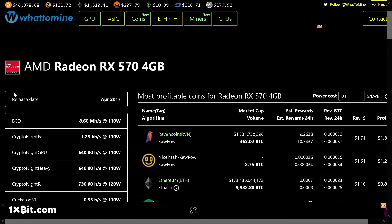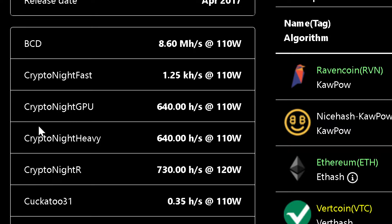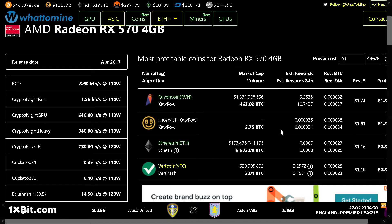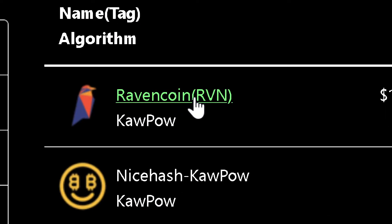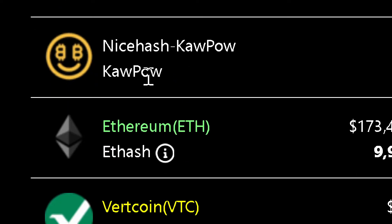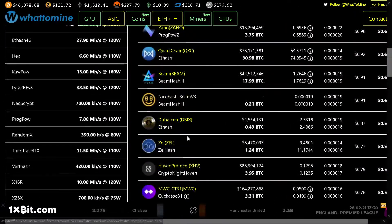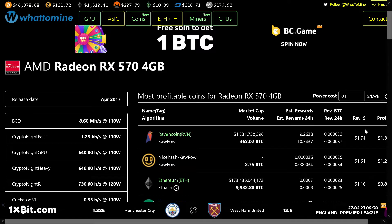Here you see all the details of your card — the amount of megahash in each of the algorithms — so you find your exact card. On the right side, this table is updated based on the prices of the market. For example, today it could be the best option to use the KawPow algorithm to mine Ravencoin, but maybe after some days the price of Raven goes down or competition goes up. This table is dynamic and keeps up to date.